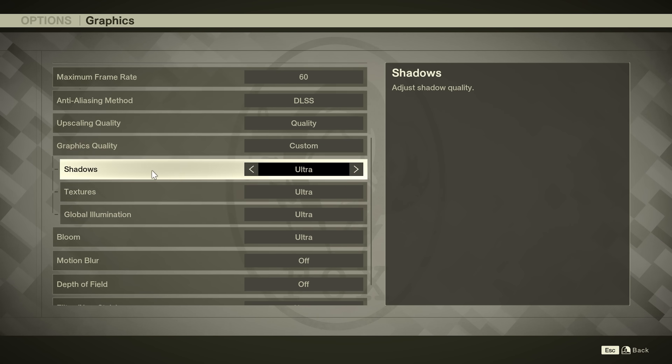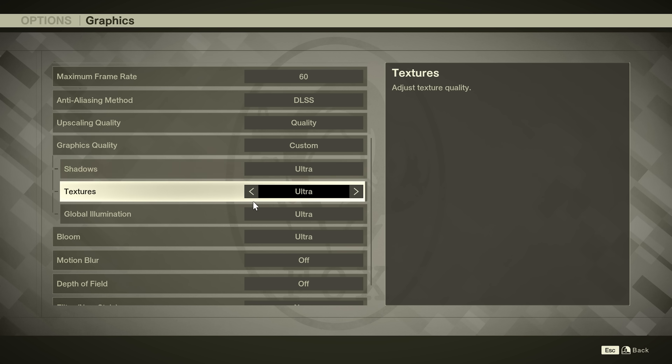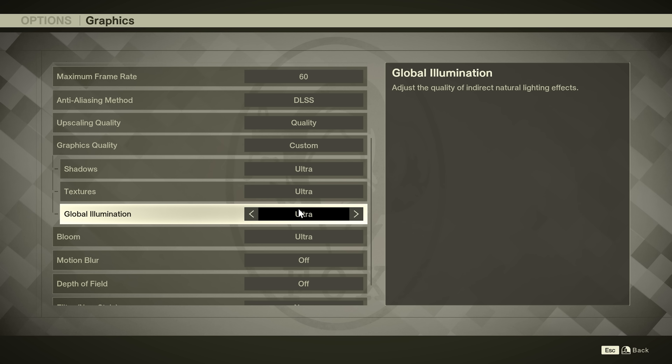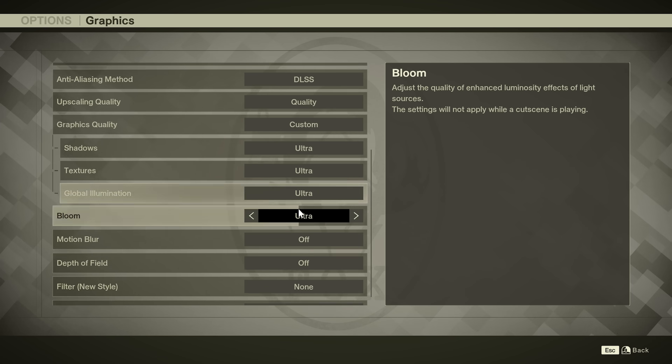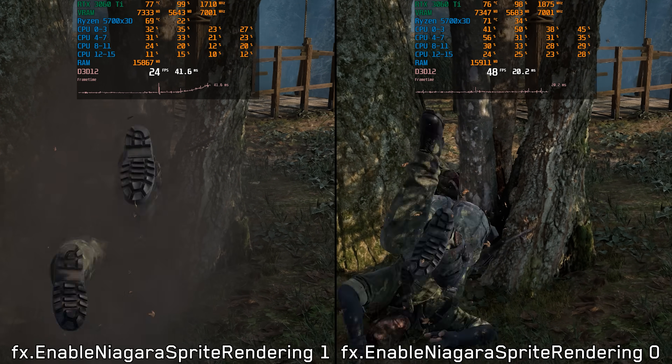To make matters worse, they didn't even bother adding a decent range of graphics options. The game only offers three main settings: shadows, textures, and global illumination, and that's it. In this video, we are going to take a closer look at performance, see how much of a difference these settings actually make, and I'll also show you a few tweaks that can slightly help improve the overall experience.